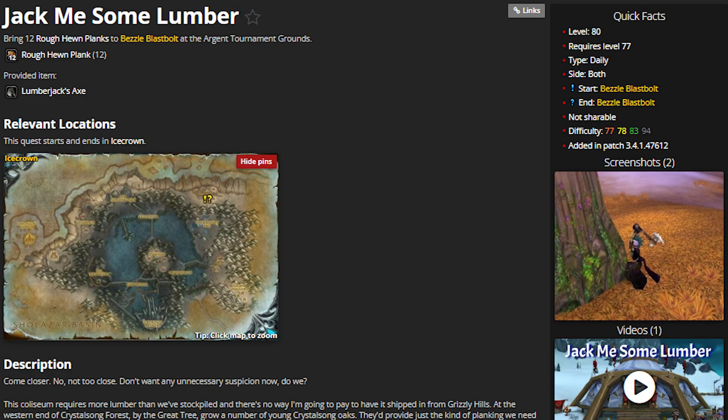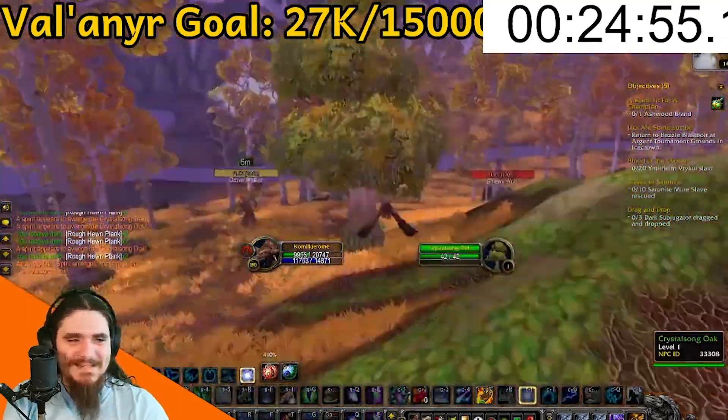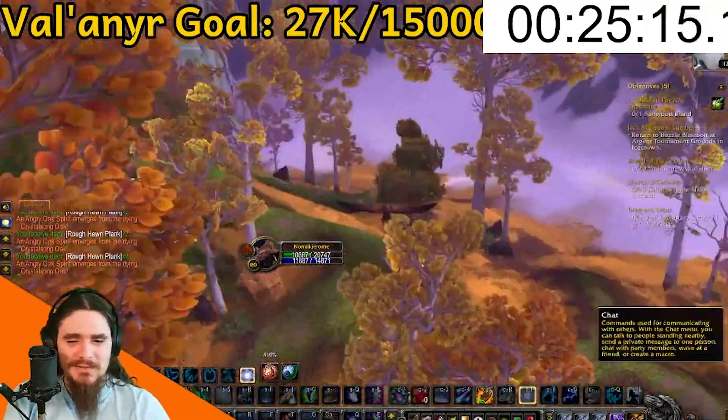If you're not familiar with the Jack Me Some Lumber quest, you turn in 12 lumber to get 21 gold. Since I can farm over 1100 lumber per hour on my druid, that's over 1800 gold per hour in effective gold. Then I just have to log in every day and remember to turn in the quest.